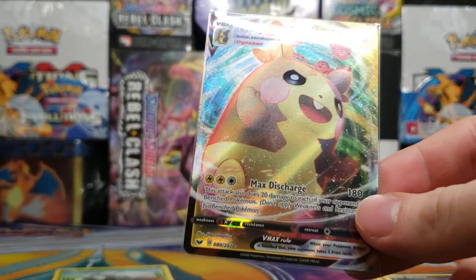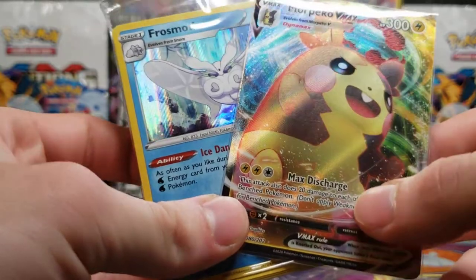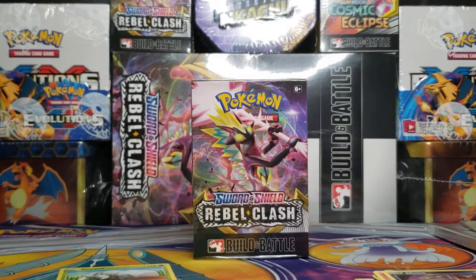Not a great pull on that last pack, but we did end up getting the Morpeko VMAX full art, so that was great. Thank you guys for watching — this was the Sword and Shield pre-release Build and Battle kit that I finally ended up opening. Tomorrow I will have the new Rebel Clash kit to open up — see you then!